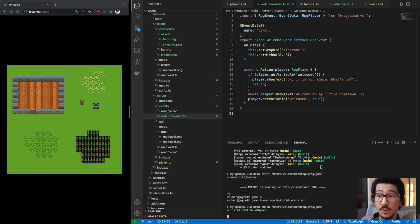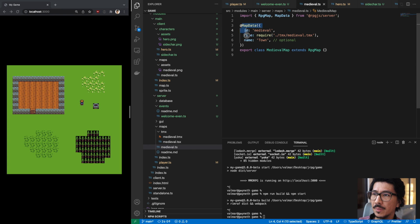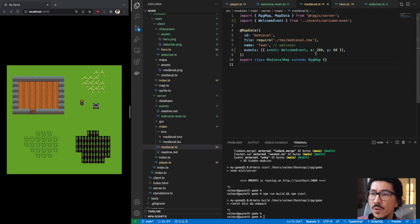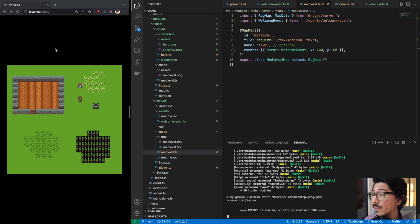I almost forgot — we need to import the event into the game. In medieval.ts I'll add a new line to the map data with the key 'events', referencing our WelcomeEvent — VS Code imports it automatically. We also set the position coordinates for our side character to place her a little above the main character. Save it and rerun.